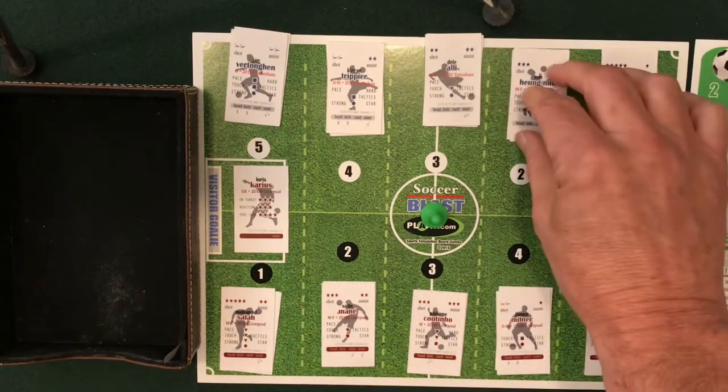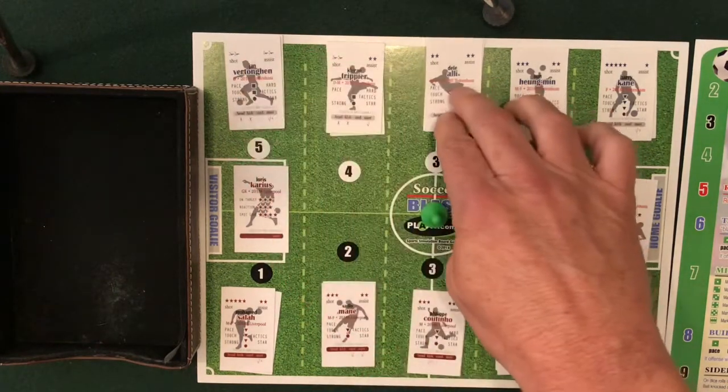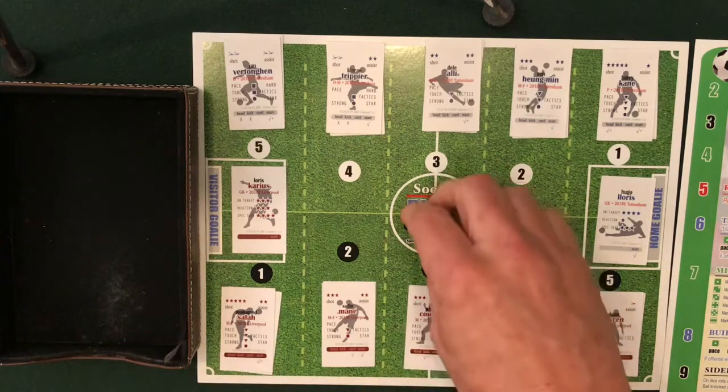Hello, football fans. We are back on the pitch for match number nine of the 2018 Tottenham Hotspur replay. Today, Liverpool comes to Wembley — this was match nine of the season. Liverpool presents a dangerous matchup for Tottenham, every bit as potent offensively as Spurs are, and probably not as good man for man in the back. Their goalkeeper Karius is really good on spectacular saves; Lloris is better on on-target shots but has a horrible reaction. Liverpool is going to kick it off.